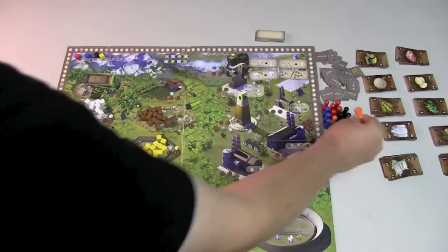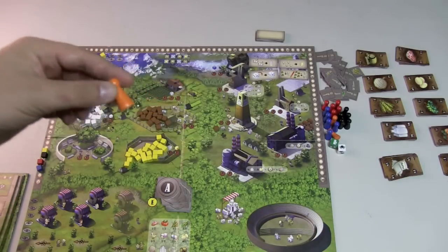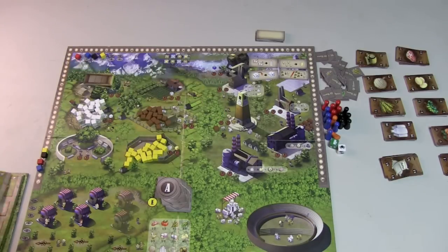Each player gets three workers of their color. Interestingly, the colors are red, blue, black, and orange — but for some reason they didn't include orange cubes. You need to use a yellow cube for them. Whoever goes first on the first turn has less money, and there's a money track over here, because money is the point of this game. On a player's turn, they are allowed to place a worker on any of the brown spots on the board, the different places to put workers.